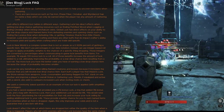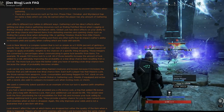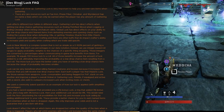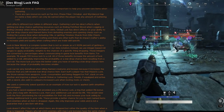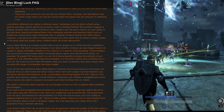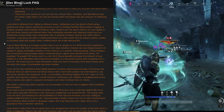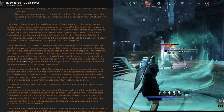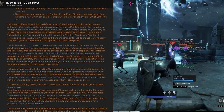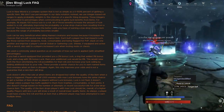Luck in New World is a complex system — it's not as simple as a 0 to 100 percent chance of getting a specific item. Instead of percentages, integer-based rolls are used, and probability weights are applied to the chances of specific things dropping. Those integers are then converted to percentages when communicating in-game luck benefits. For example, one percent equals a hundred bonus luck to a roll. What's key is that luck does not affect general item drop rate, but rather the quality of the item when a drop is triggered.